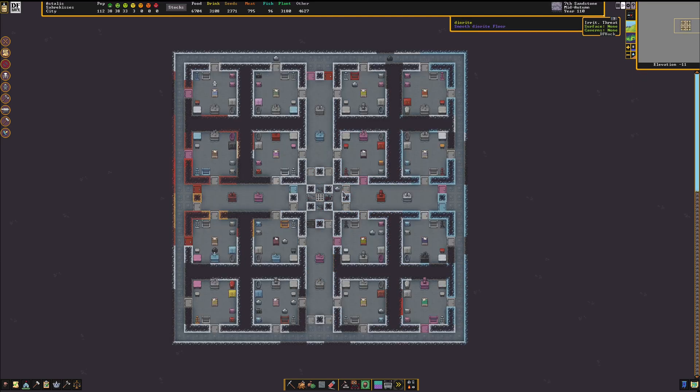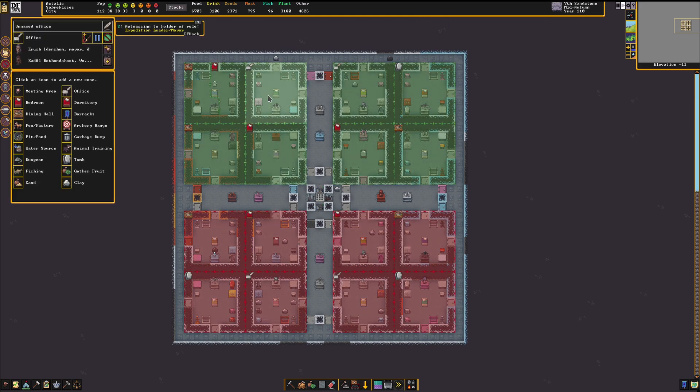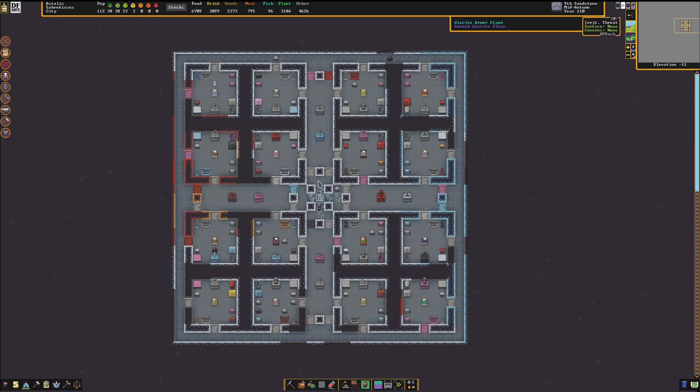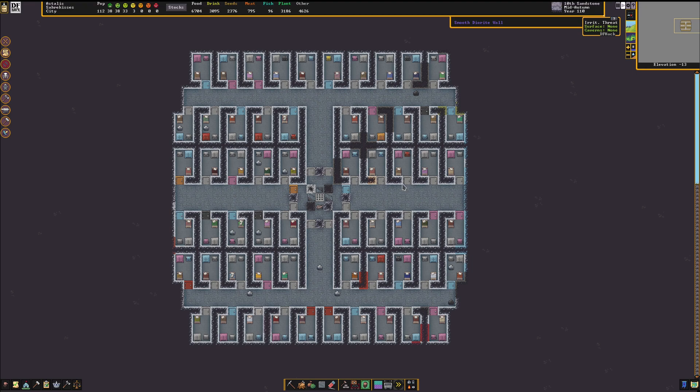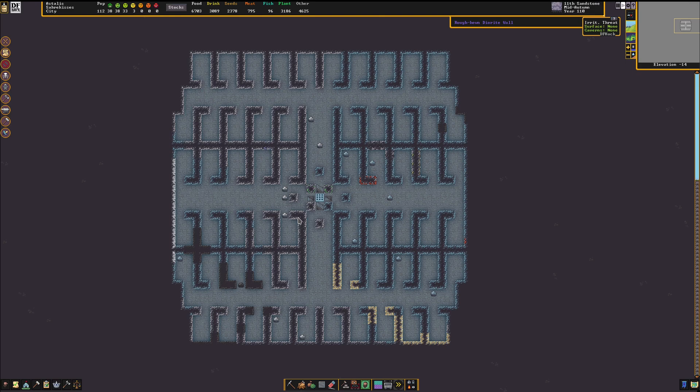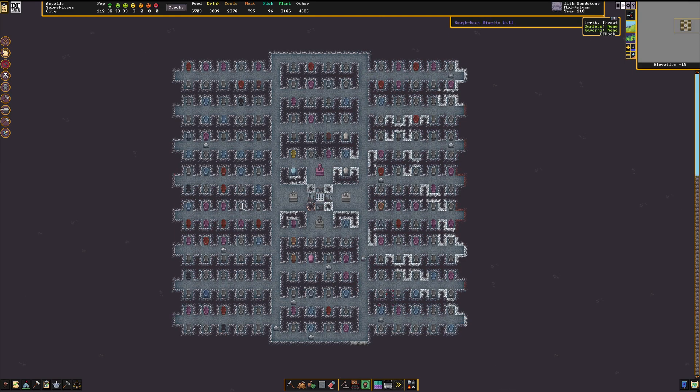Down one more level is our suites for our nobles and administrators. We have our mayor's quarters here. The captain of the guard has some cheaper quarters up here. The count's quarters automatically get assigned to your baron/count/duke as they promote through the ranks, and then these will get automatically assigned to the outpost liaison and the monarch as they join our fort later on. Down another level here is our apartments, where all of the regular dwarves sleep — there are several levels of apartments because you can have many dwarves, and this layout can accommodate up to 200 of them. This third level is not yet furnished, and we'll be doing that as a demo in just a minute. And then down at the bottom we have our crypt — sparsely used right now, but as you achieve more calamity in your fort, this will quickly get filled up.